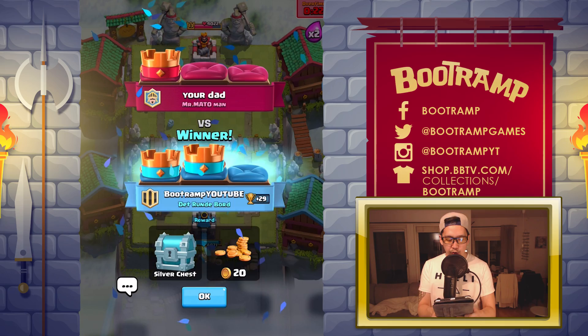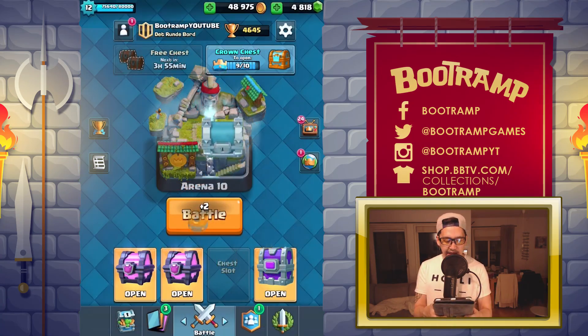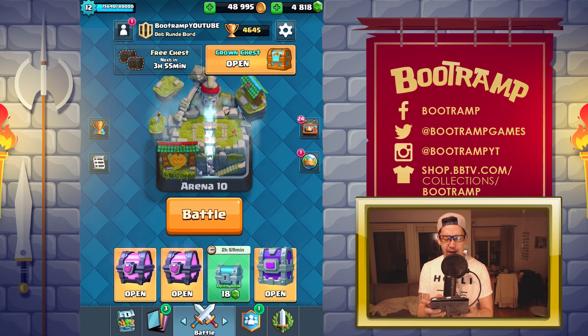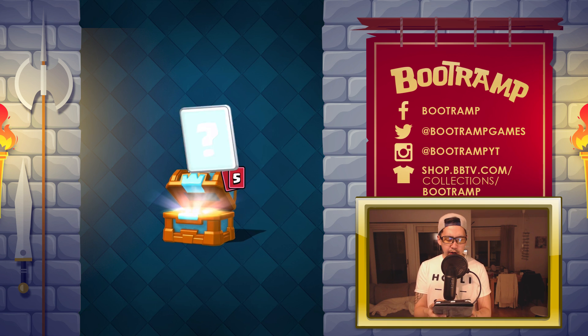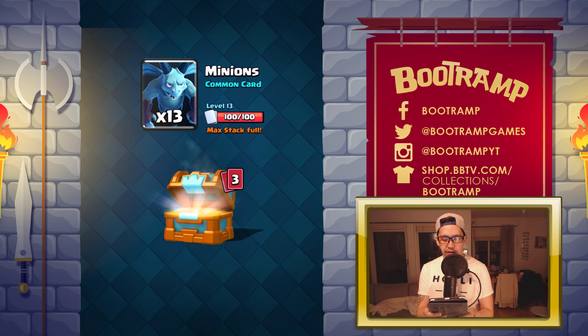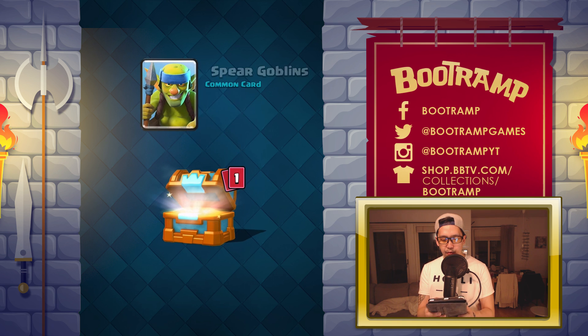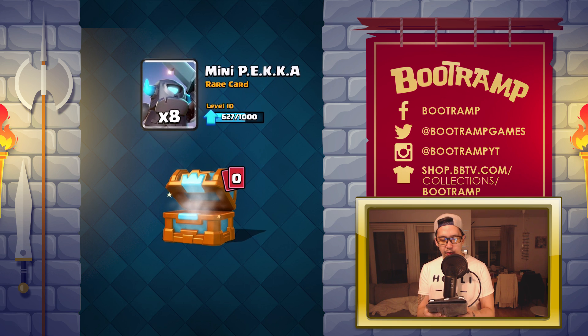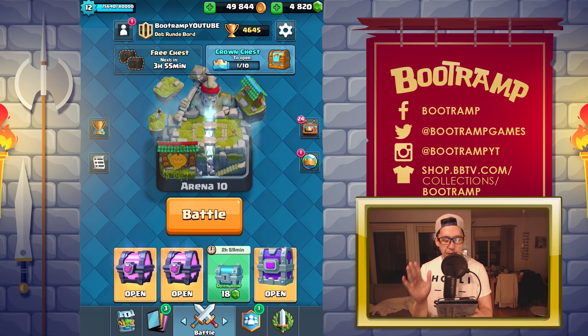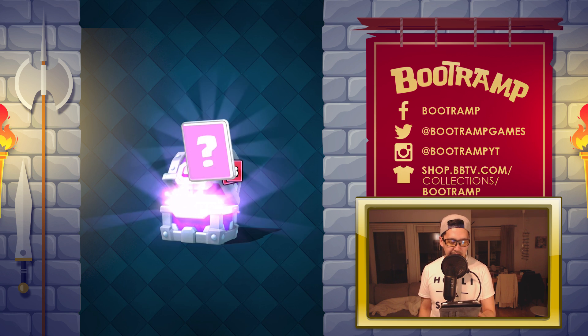We're going in for the epic chest — let's go! We got a Silver Chest too, so I'll be opening that up. Crown chest — let's go! We're getting some gold, gems, Minions, Zap, Spirit Gobs, and Mini P.E.K.K.A — not cool. We didn't get anything cool from the crown chest.